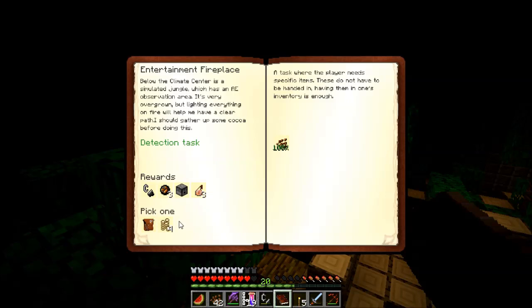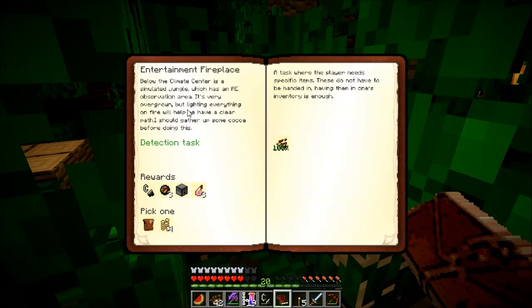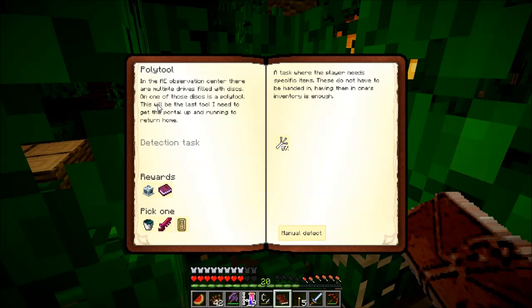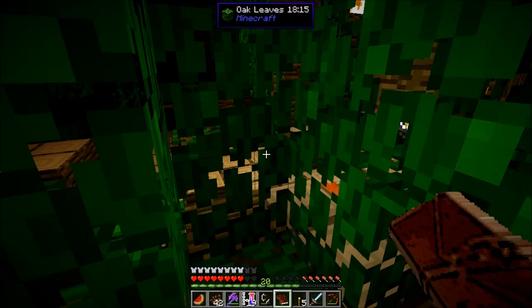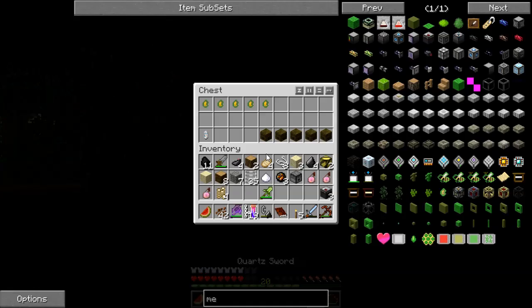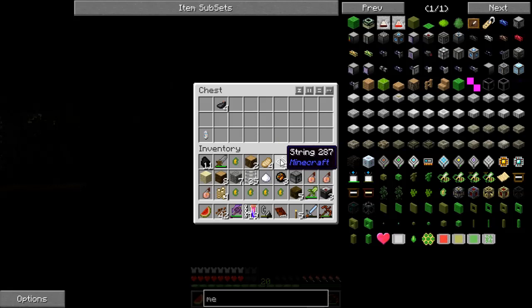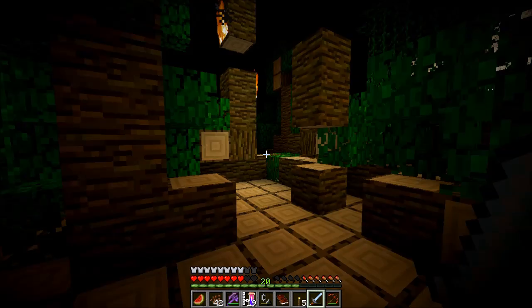The next one is Polytool. In the AE Observation area, there are multiple drives filled with disks. One of those disks is a Polytool — this should be the last tool I need to get the portal up and running to return home. This is the AE Observation Center. Let me cut real quick. Or maybe we'll just grab this stuff and head back. Oh, he's stacked — okay, I didn't think he was stacked, so that's why I was really worried I wouldn't be able to bring them all back. And string in this. Good enough. We've pretty much got everything down here. We don't need to burn away the rest. That was really dumb — let me just jump through cobwebs, because that works 100% of the time.